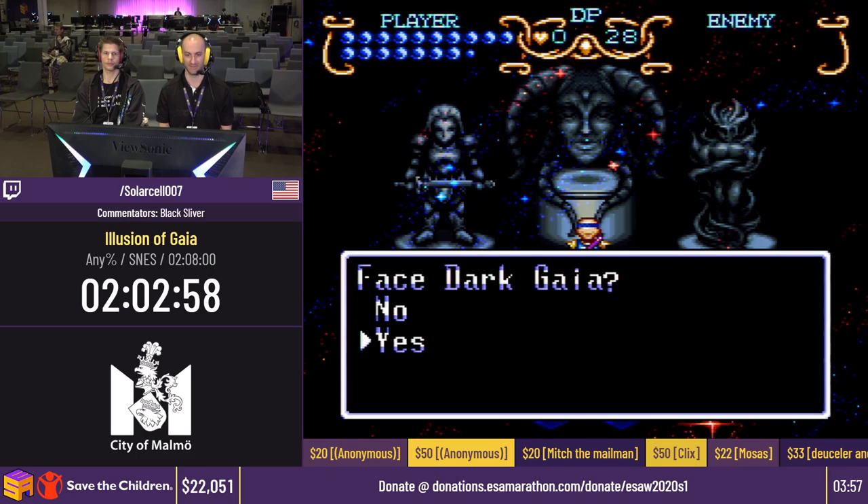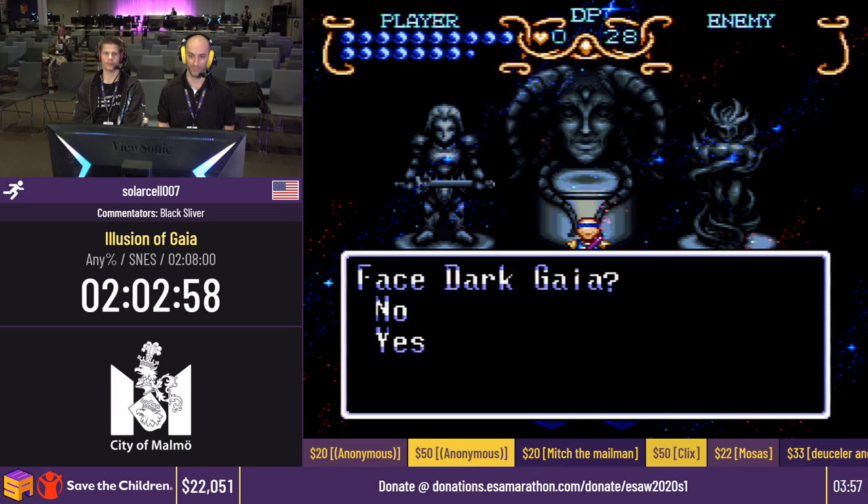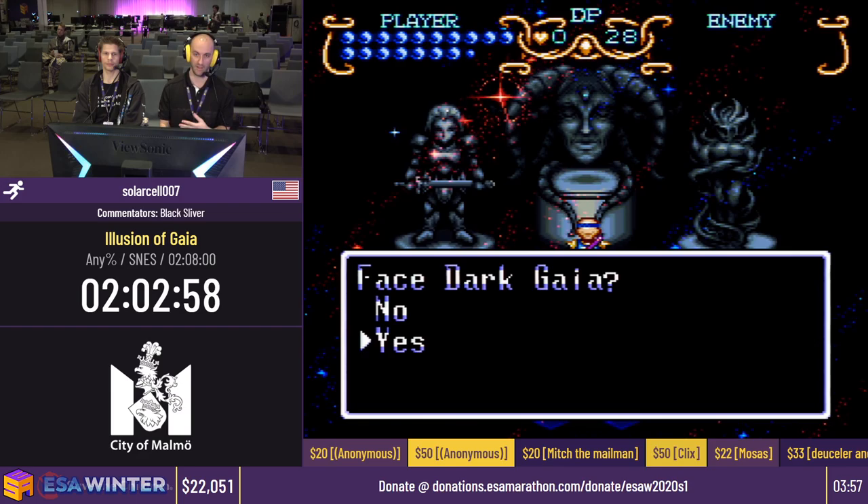We have other sprites for other people, and something that's also coming up is custom sprite implementation for other people. In the randomizer, you can choose how many statues you want to collect before you face Dark Gaia. We chose 4 here, but for the marathon, I ended up killing all the bosses so I would have max HP.